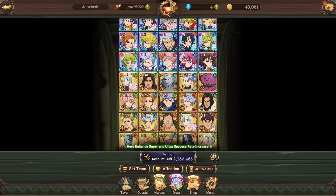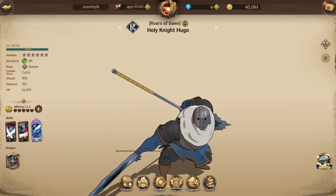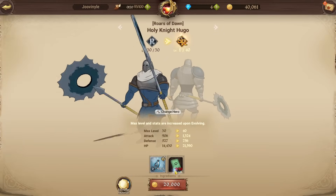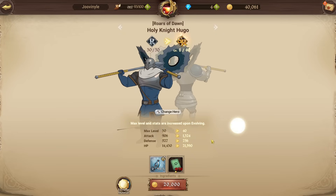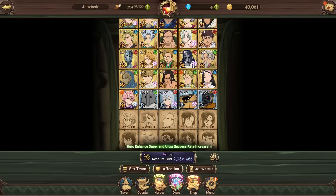The next thing I'd do for Juvenal's box is start limit breaking the SRs and R characters. The higher the rarity, the higher the max level cap, which means higher combat class per character. For example, if we go to his R unit Hugo, we can evolve this character and see the stat increase — max level and stats are increased upon evolution. You'd want to do this for every character up to SR and then SSR rarity.